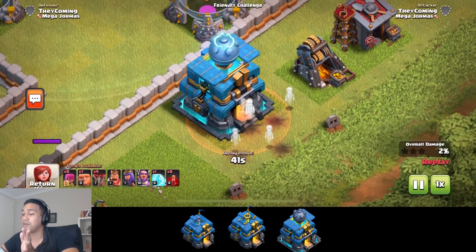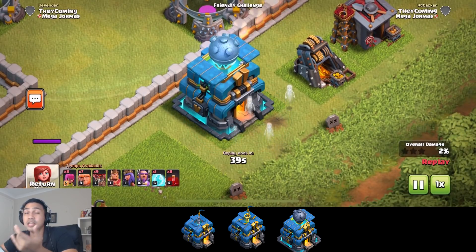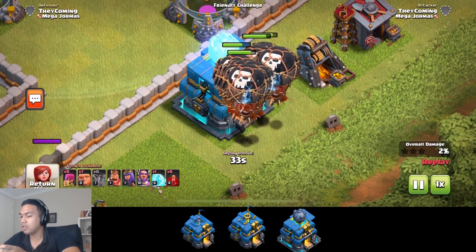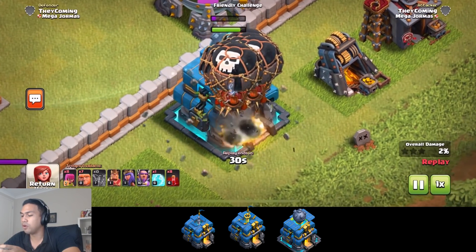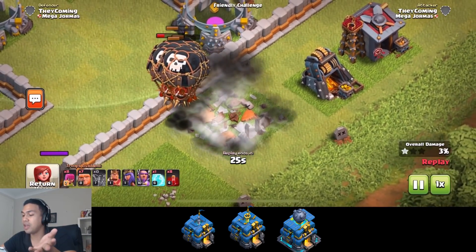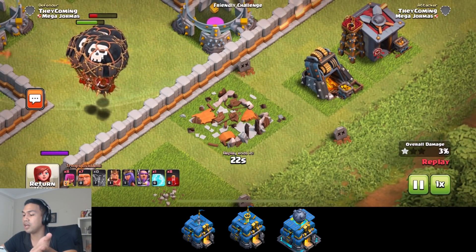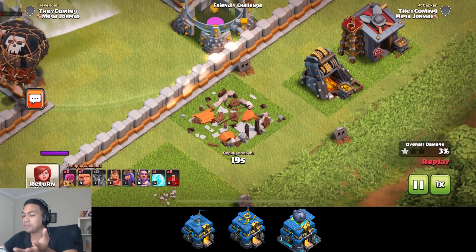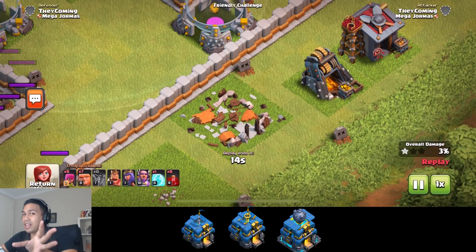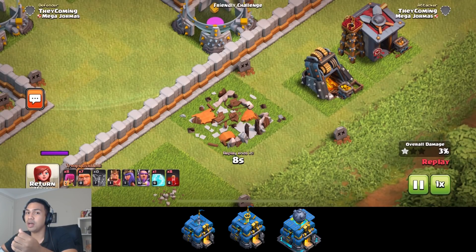The other way it activates is when the village is 50% completed in damage. You can see that the balloons actually go for the Giga Tesla now because it's now a defense. And you can see the explosion bomb as the Town Hall gets destroyed. Watch out for the Hog Riders — if they hit the Town Hall 12 first before clearing the trash, you could probably lose your Hog Riders. So that's a good replay there.